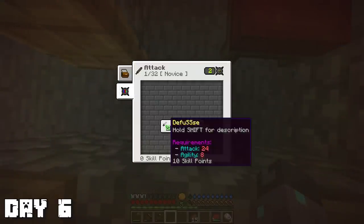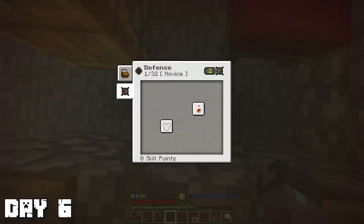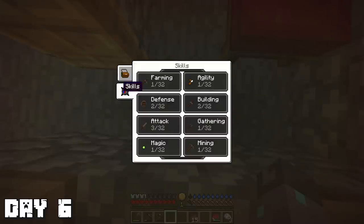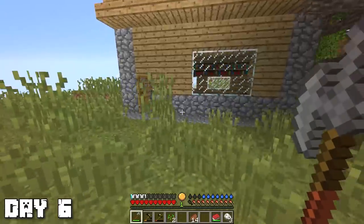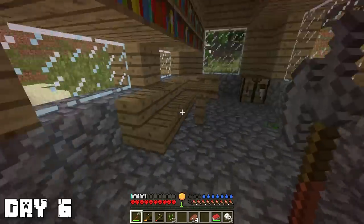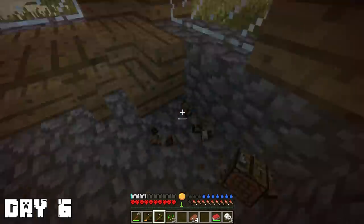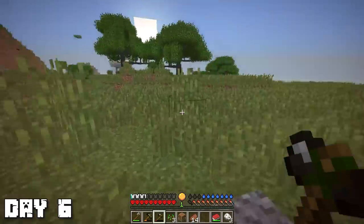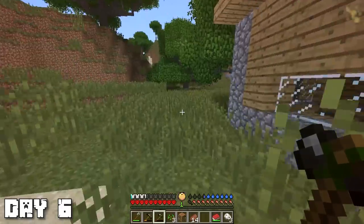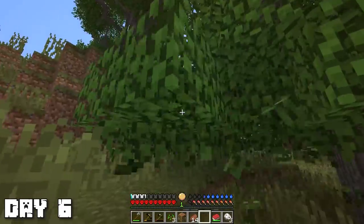I discovered this skill tab and I'm not sure what I actually get from it, but I'm just going to put some stuff into attack and defense because those seem pretty important. And don't make the same mistake I did — I completely forgot that you cannot see coordinates in RLCraft, so I just lost my whole base. I had all my wood, iron, sticks, all that stuff I grinded for in there. At least I got this new crafting table though. Just don't make the same mistake as me.